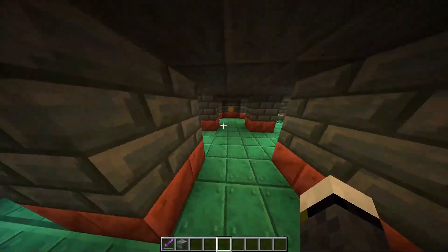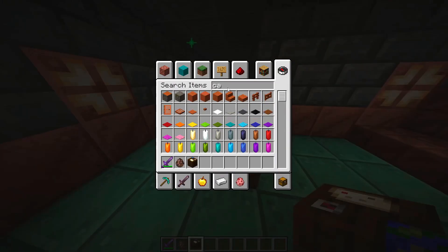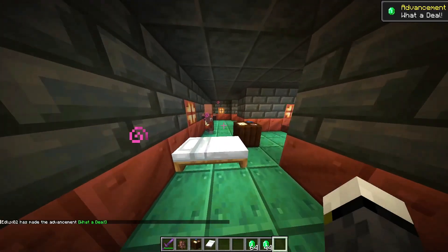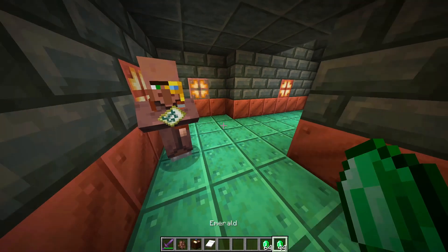Now if you don't want to go mining, another way to find this structure is to take a villager, a cartography table, and of course a bed. Basically what you can do is trade with the villager and hope that they offer the map that leads to the trial chamber. Cartography villagers can sometimes give us a map that directs us to certain structures.